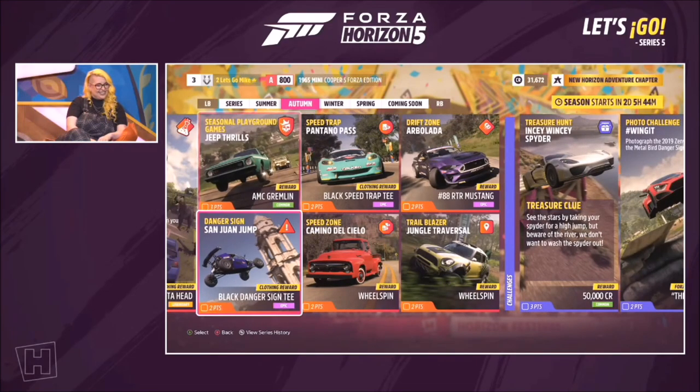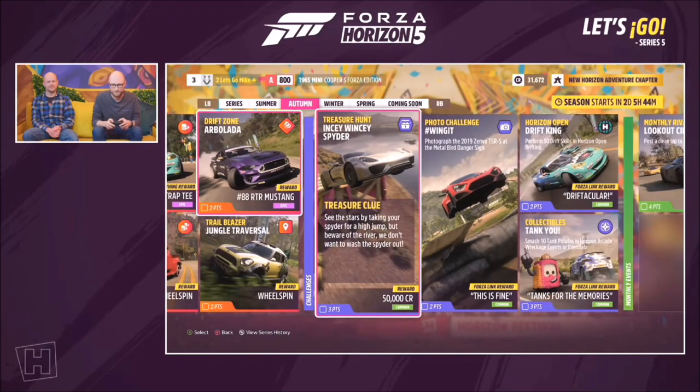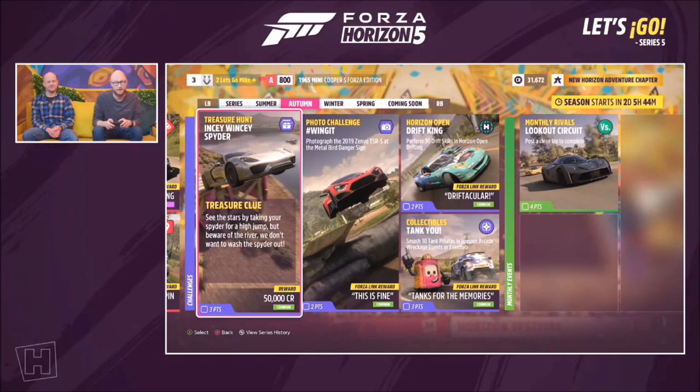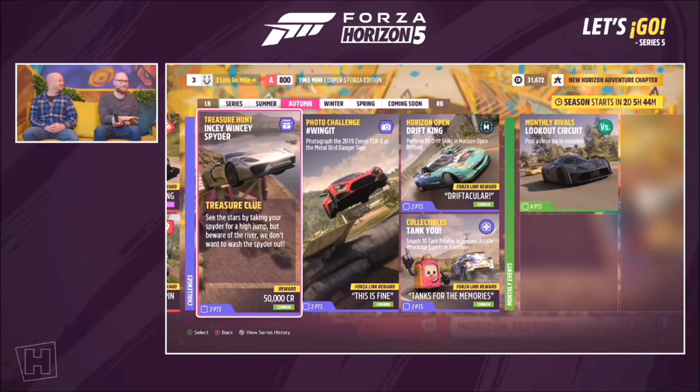There are more PR stunts taking you to all the new things we've added, including a treasure hunt. One clue reads: 'See the stars by taking your spider for a high jump, but beware of the river — we don't want to wash the spider out.' The team jokes that the pun always comes first and the game comes second.